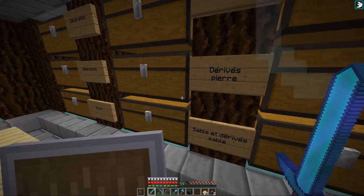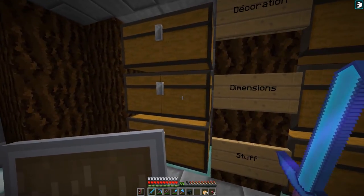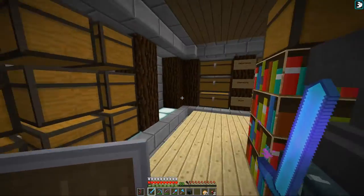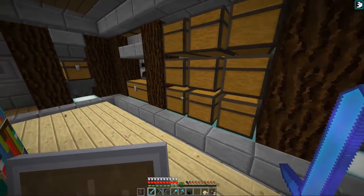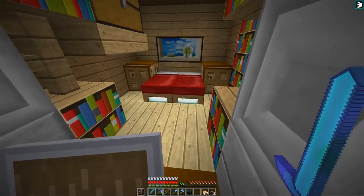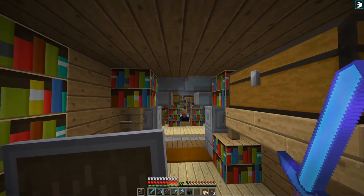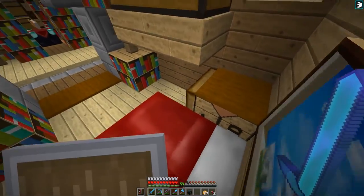Des coffres pour ranger, des rivets, des pierres. Il y a encore de la place pour ranger, des coffres, des fours. Là il y a sa petite chambre qui est assez sympa — il manquerait plus qu'une petite télé et ce serait nickel.